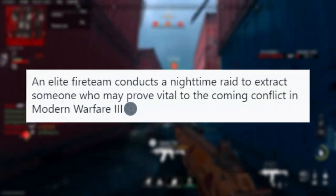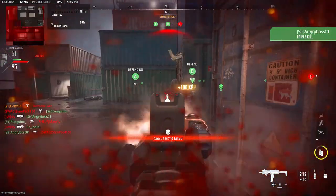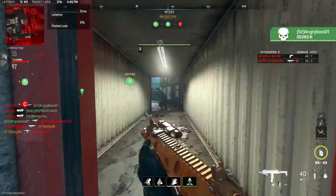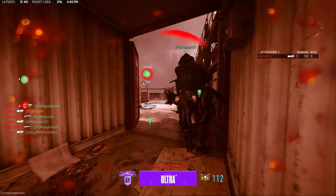Hopping over to the campaign now — a fire team conducts a nighttime raid to extract someone who may prove vital to the coming campaign in Modern Warfare 3, meaning this mission could be vital to who we're getting. We are going to unlock a person in Operation 627, a campaign mission.